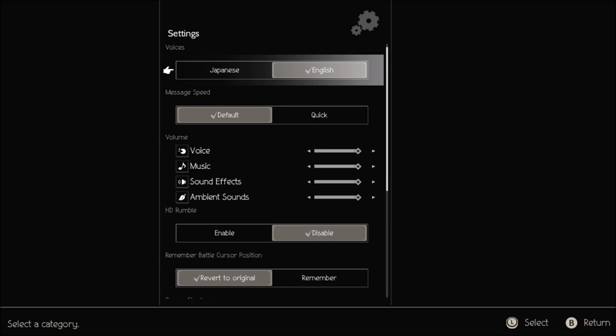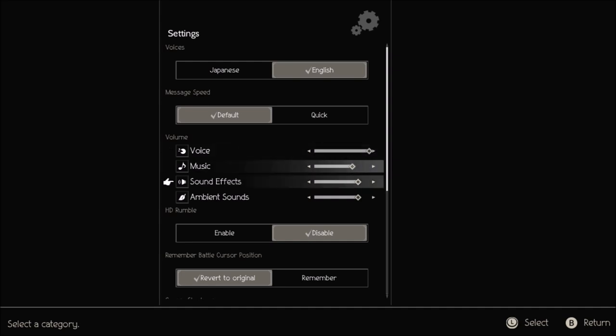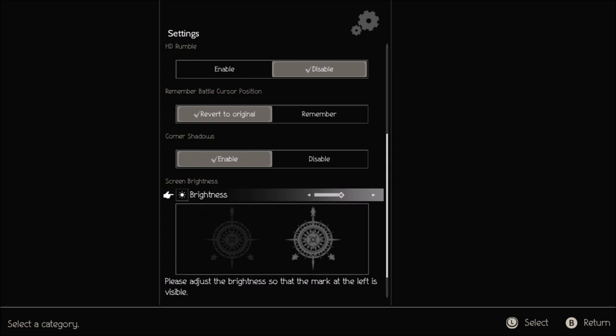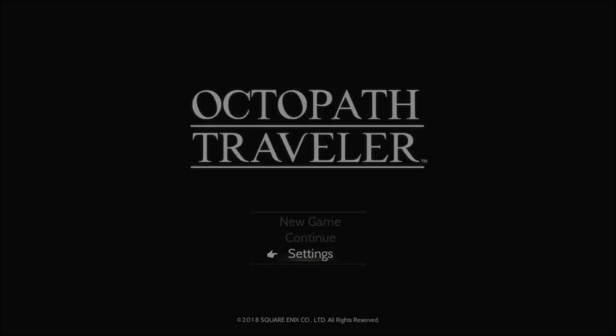So I wanted to get used to the controls. English, obviously. You can set the message speed to default or quick — quick will make it go faster. Turn the voice volume up all the way. Rumble off. Okay, everything looks good, so let's start up a new game.